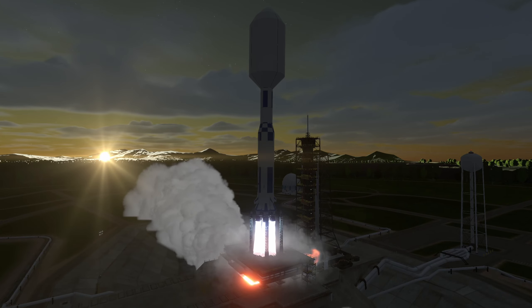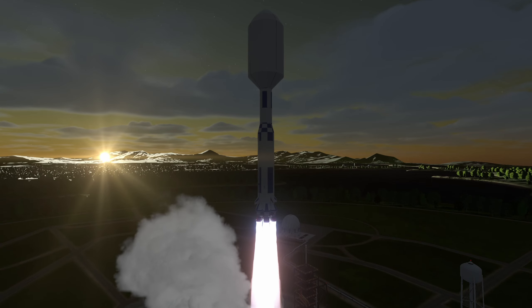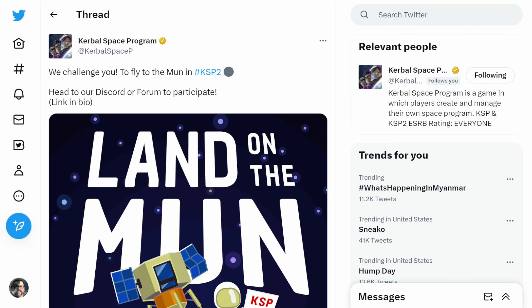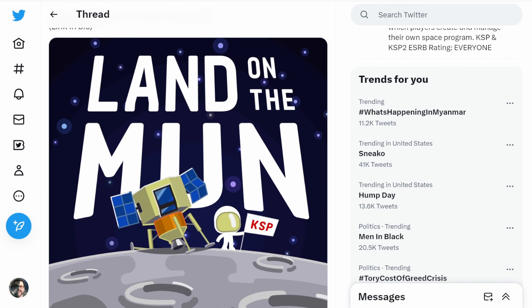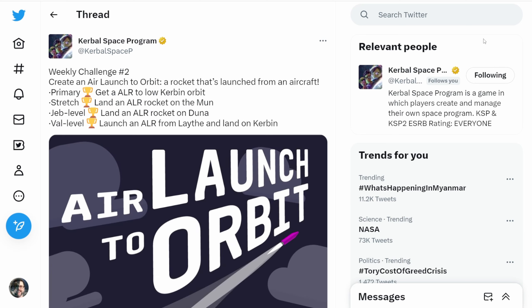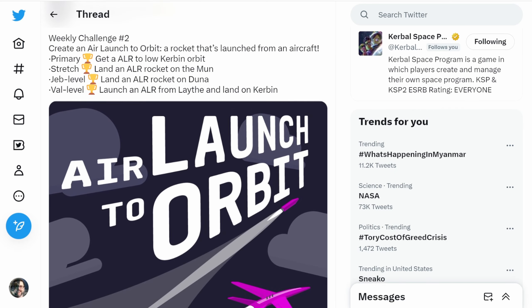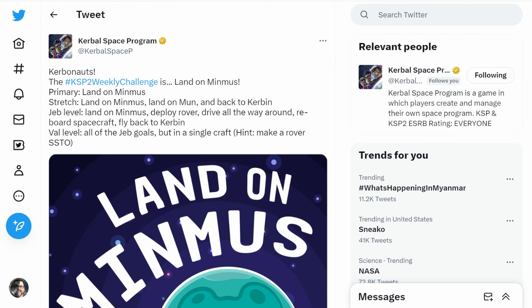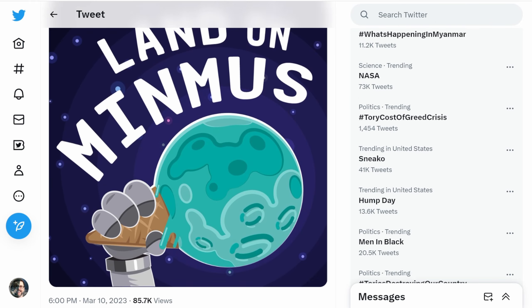Hello everybody and welcome! We are back in Kerbal Space Program 2, and there is a good reason for that because I'm attempting three challenges. In the first week of release there was 'land on the Mun,' which I already did. Then there was an air launch challenge which I haven't completed yet. And then there was another one: land on Minmus, or deliver a rover on Minmus and drive it around. So I decided why not do all three in one.